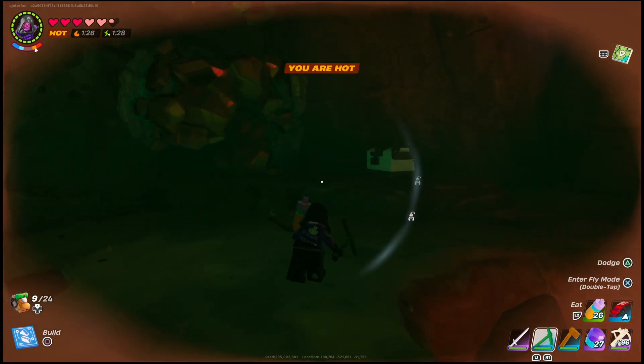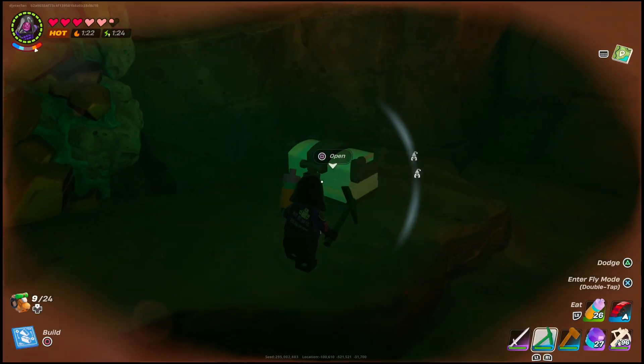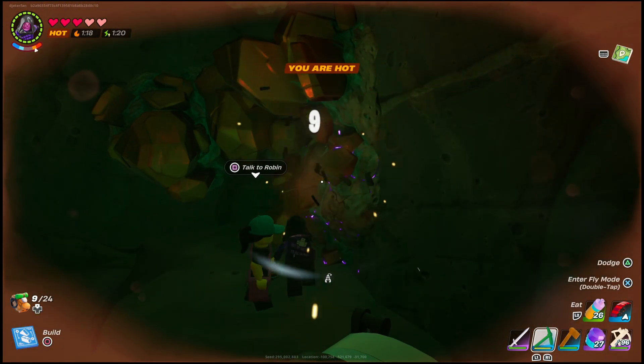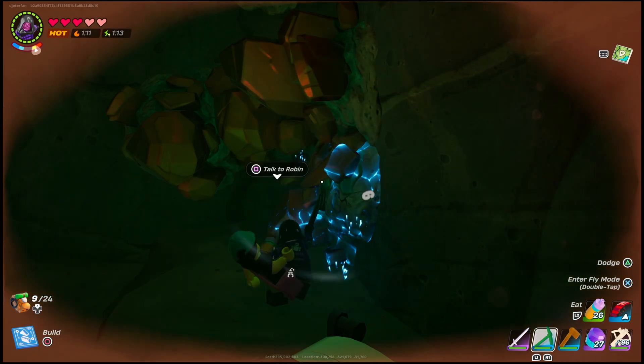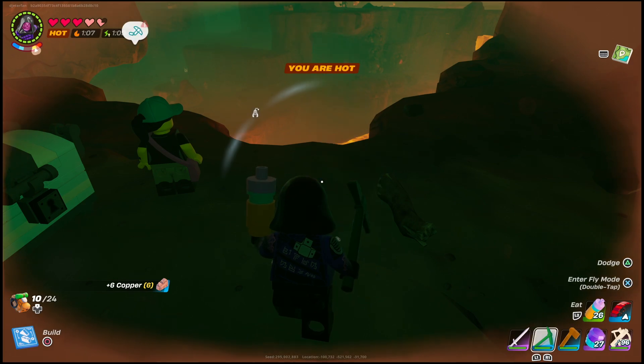I definitely suggest having a teammate or one of your villagers with you, because not only are there a lot of enemies, but there's a lot of pathways that you have to go across. Having extra materials from teammates would definitely help in order to cross the lava. That's pretty much it — this is how you're going to get the Bright Cores and the Blast Cores in order to make that metal smelter. I hope this helps you out, and I will catch you in the next one.